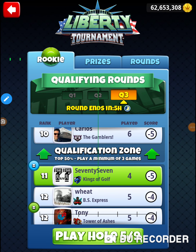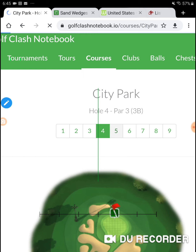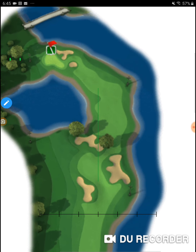All right, I'm on hole number five of the Liberty Tournament — Wednesday's qualifying round, the Ricky Division. This is hole number five of City Park. We're following all of the City Park holes one through nine, which is amazing because we usually don't do that — we're all over the place — but we are doing it today.